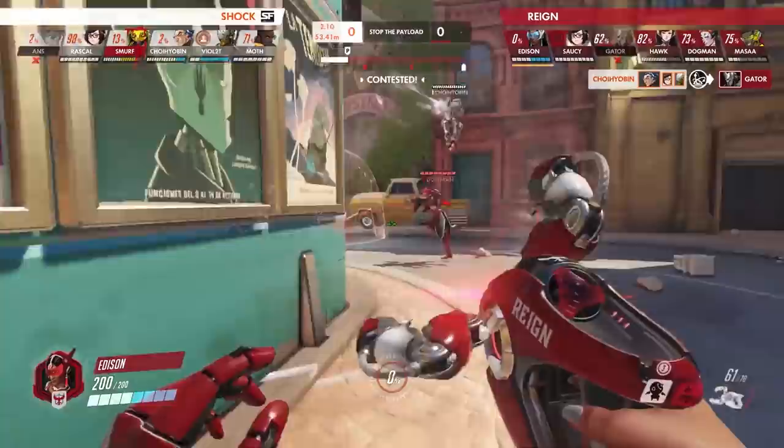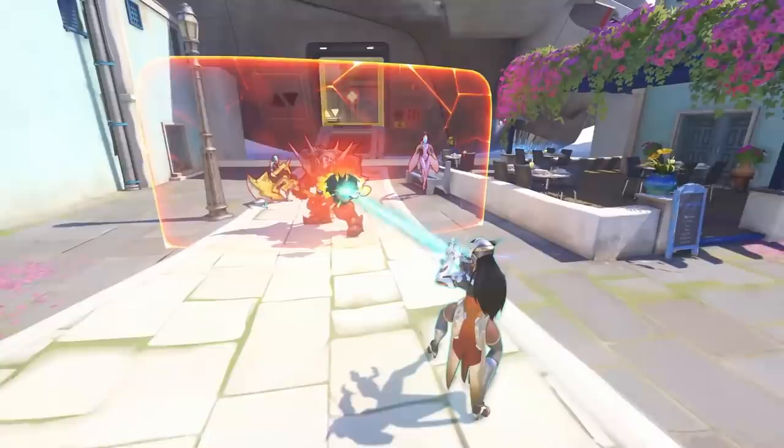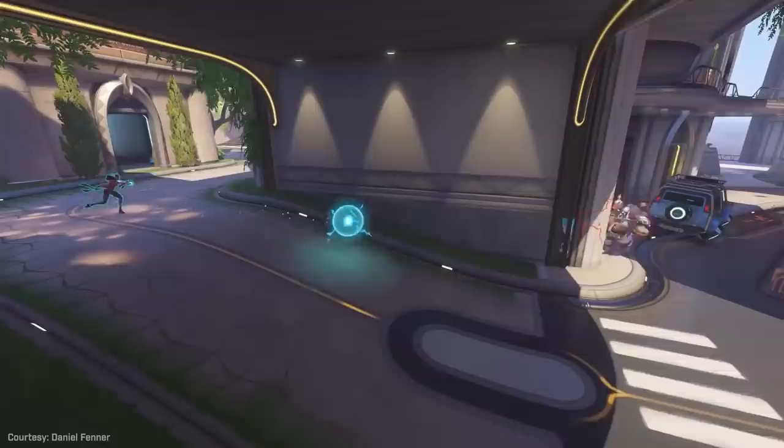Regarding Symmetra, her primary fire had changed to a beam akin to Zarya, no longer featuring a lock-on mechanic but one that forces you to actually aim and track the enemy. To account for the increased skill required, the maximum damage after ramp-up time was increased to 180, and can now build charge off of enemy barriers. Her secondary fire was changed as well, to a projectile that bursts on impact, dealing impact damage and splash damage, however no longer able to phase through entities.